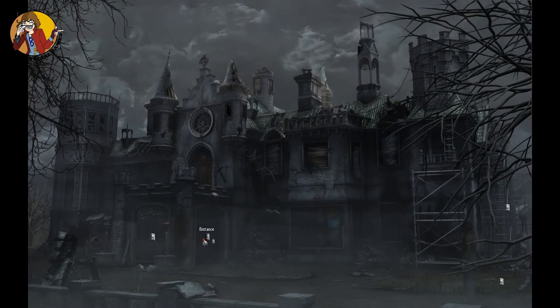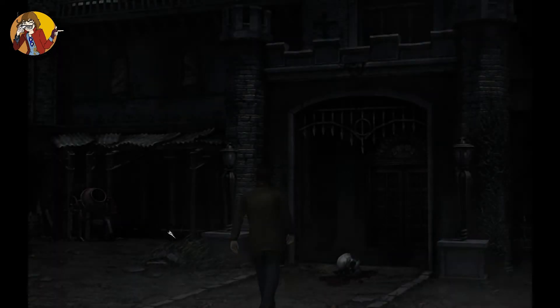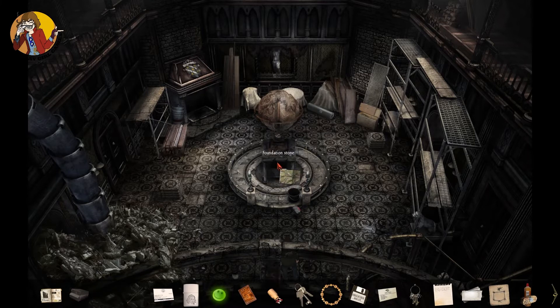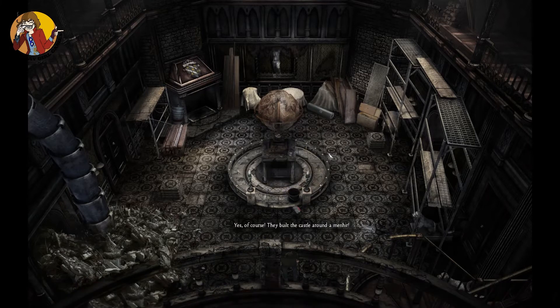I wonder if the last one's not gonna be at my house, or is there one in here? Is this one? They built the castle around a mania — the foundation stone directly out of the mania — when it had to be hidden. I'll mark it on my map. I didn't even use a guide for that.